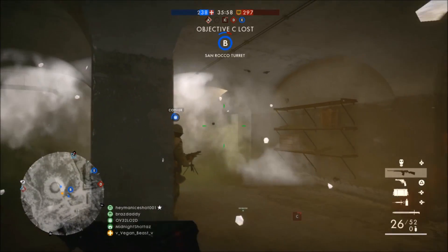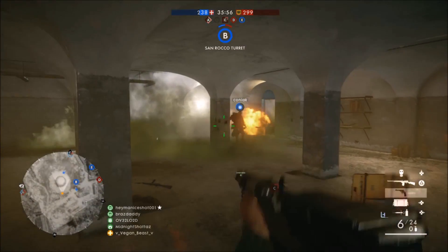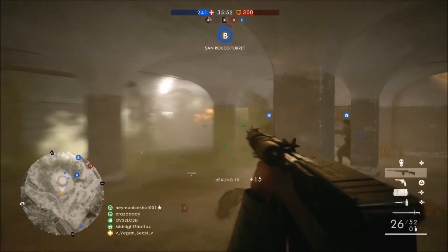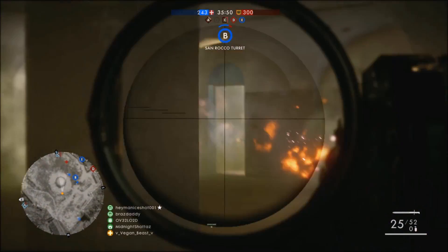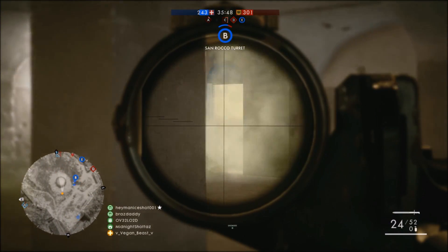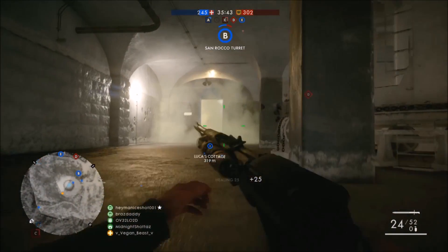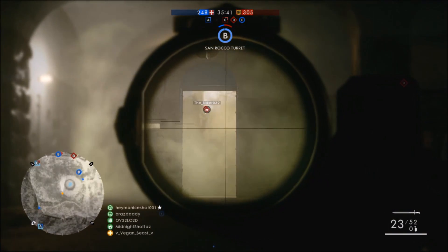So we kind of noticed the enemy doing the same tactic as us — back flagging. At first we tried to counter them by taking back our home base, by taking our home bunker. And later on you'll see in the video that we ended up using the same tactic, going up behind them, back flagging, and camping in their bunker.